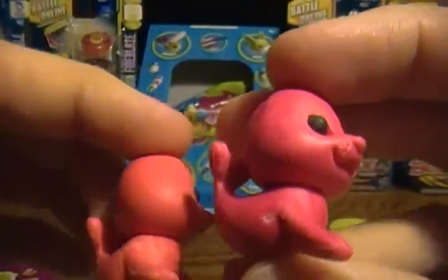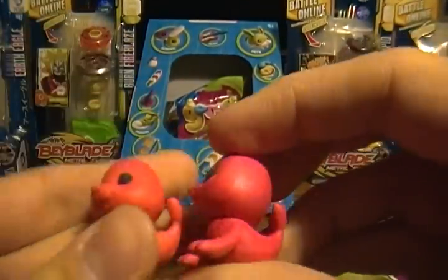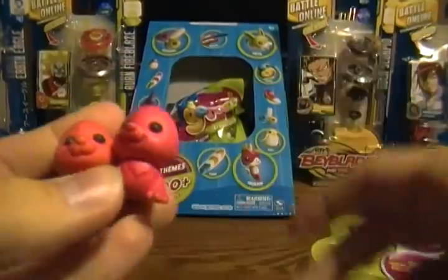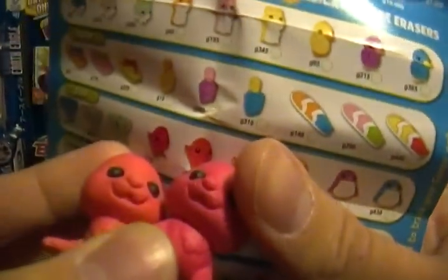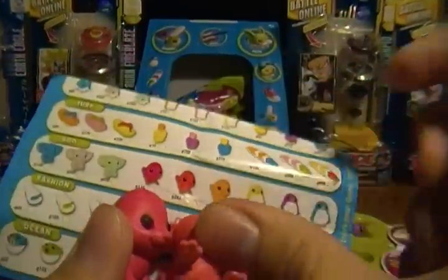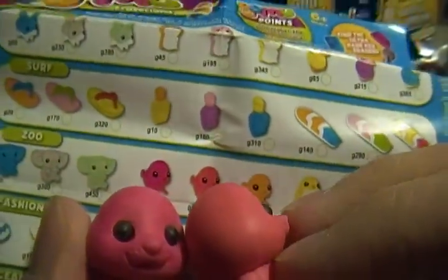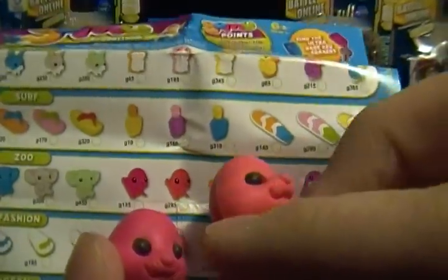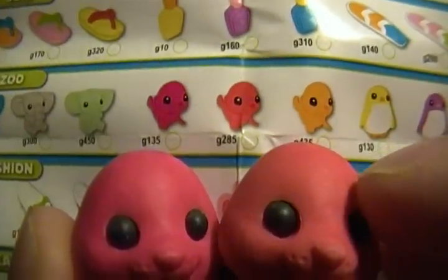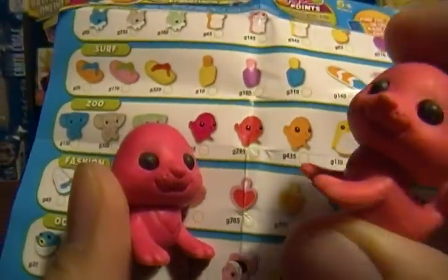If you buy these from us on toygamingemporium.com, the pictures won't necessarily show color names because it's really hard to tell — I put pink, then put red, and it's hard to know which is which. The one on the left is 135 Gomoo points and the one on the right is 285. I don't know why they made them so close in color, but there's not much we can do about that.